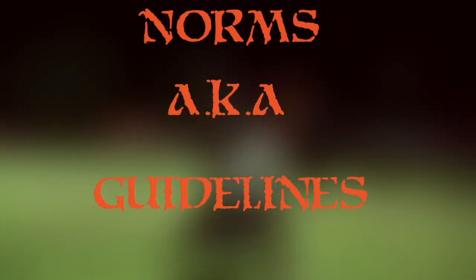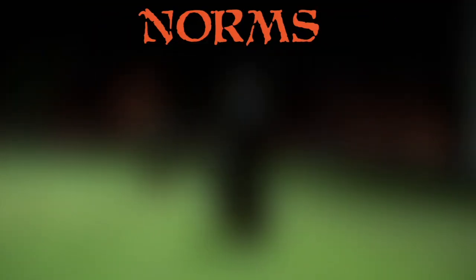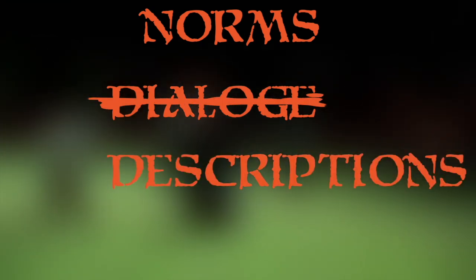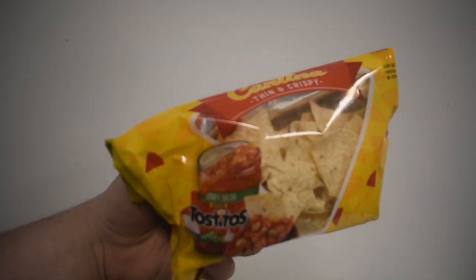Step 2: Establish norms. Next, establish a set of norms for your game. In the interest of ensuring all players enjoy the game, create a set of guidelines. If some players are particularly squeamish, agree to keep the gore to a minimum. If players are more interested in action than dialogue, agree to describe conversations instead of acting them out. Look after yourselves — try to avoid plot points that would be painful for some players, and make sure your physical needs are being met. It's good to have water or a snack to fuel your creativity.